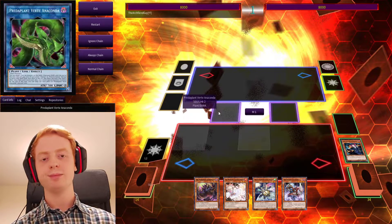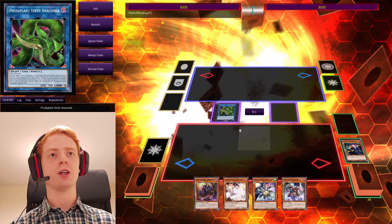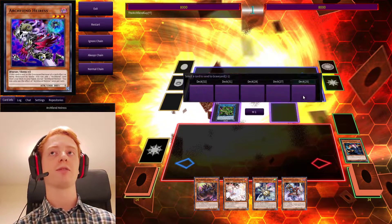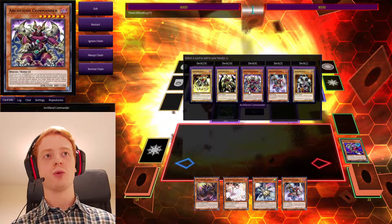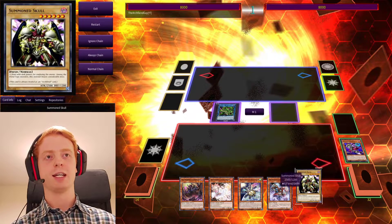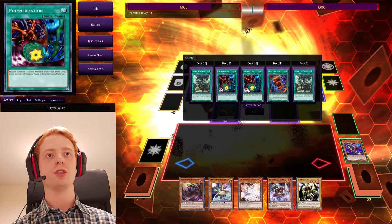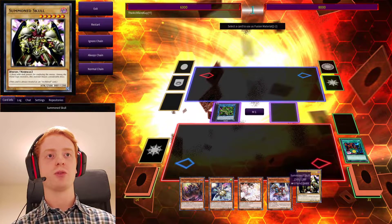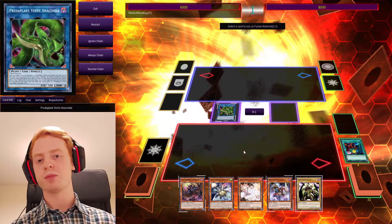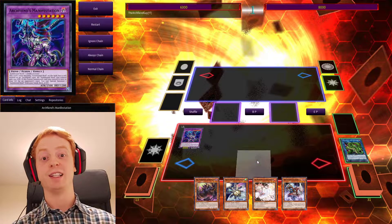We'll Special Summon Anaconda. And then, using Rhino Warrior's effect, we are going to send Heiress to the grave, which gets her effect. And using that, we can search for Summon Skull — bring that into the hand. And then, once you've got that, you can use Anaconda's effect to use a Poly, using the Summon Skull that we just searched for, and either itself or something in the hand. And we can bring Manifestation onto the field fairly quickly.